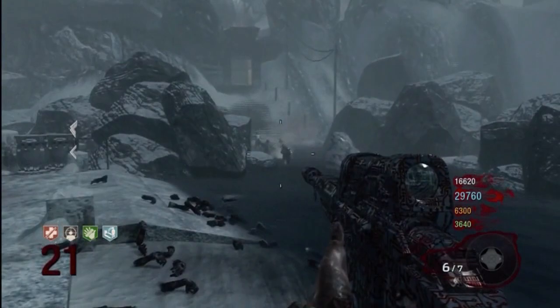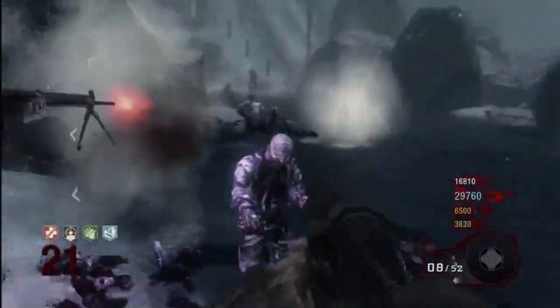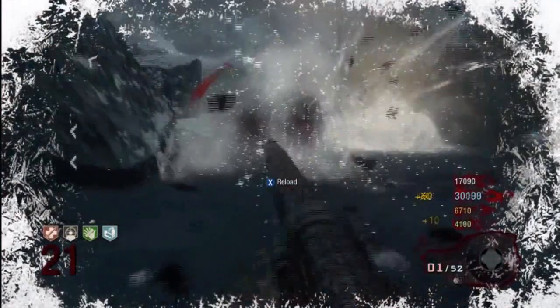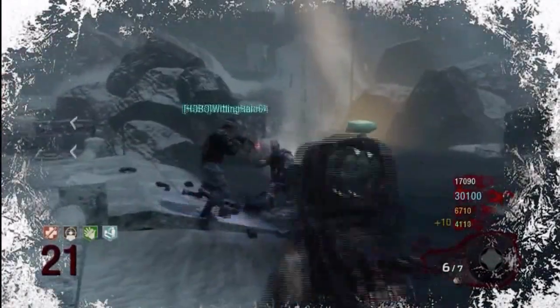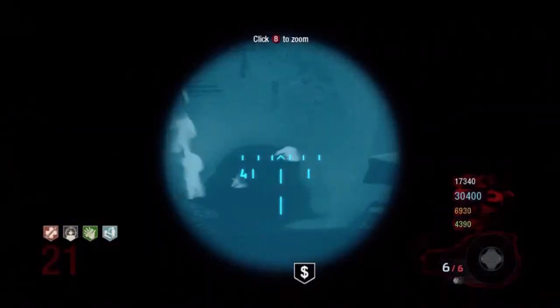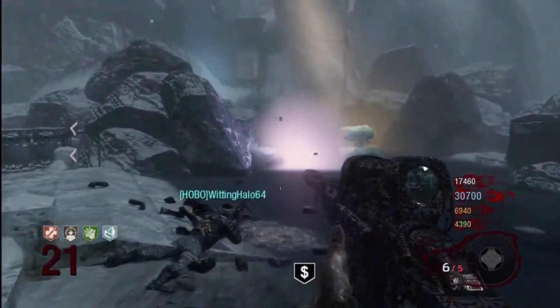The next category is Most Powerful, and this one goes to the Scavenger as well. Like I said, it just disintegrates every single zombie near it until Round 35, and even past that it still kills them — you just have to shoot maybe two to clear your entire horde. The Vitriolic Withering is still a pretty good weapon, but you're obviously not going to kill your entire horde with three shots at Round 35. So this category goes to the Scavenger.